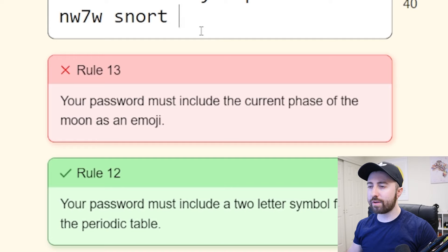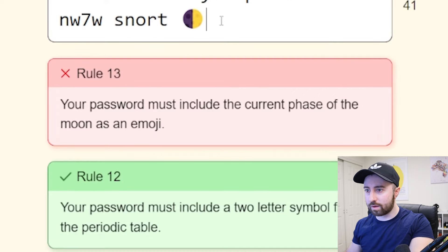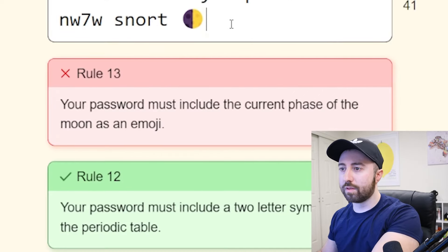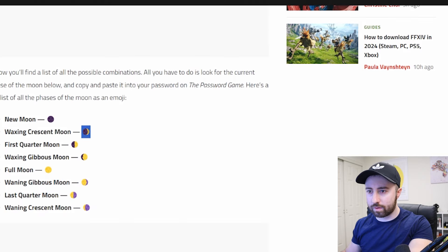Your password must include the current phase of the moon as an emoji. Can I copy and paste an emoji in here? Let's try that. Hope that's not right. Let's try Googling again. It's Waxing Crescent. So... Waxing Crescent.